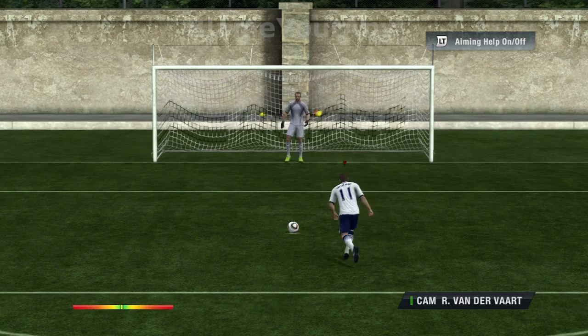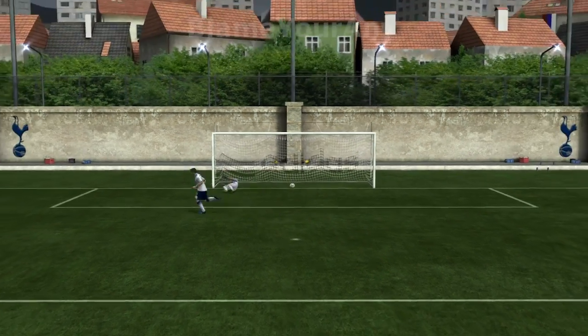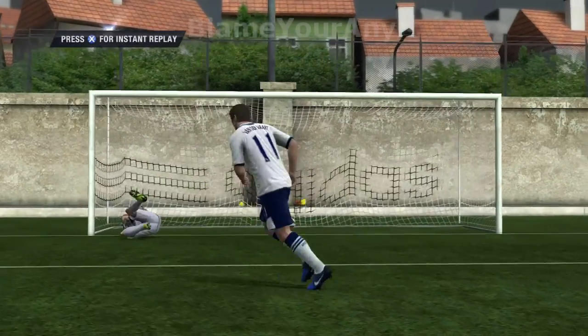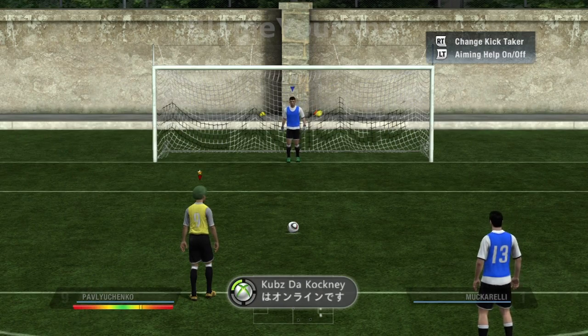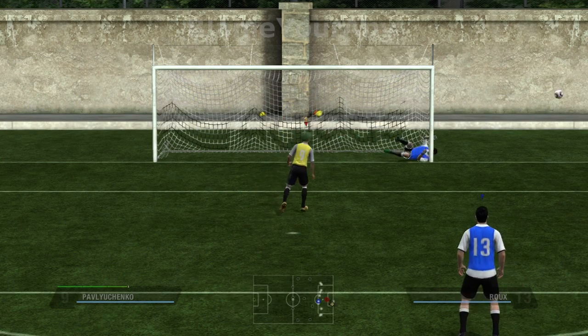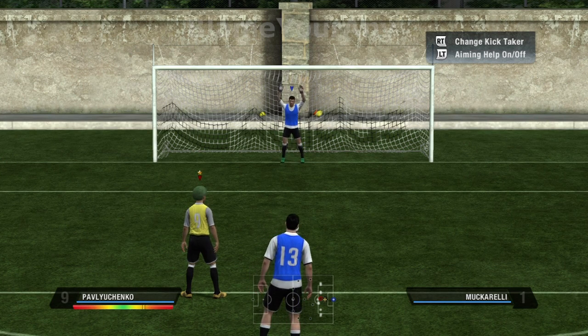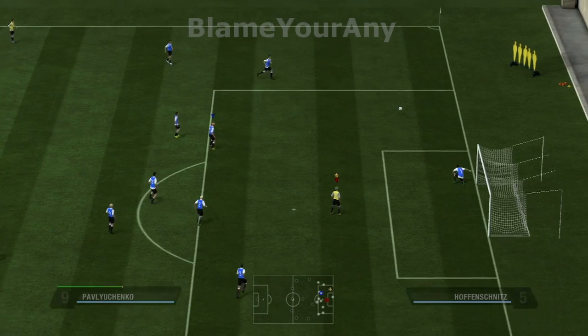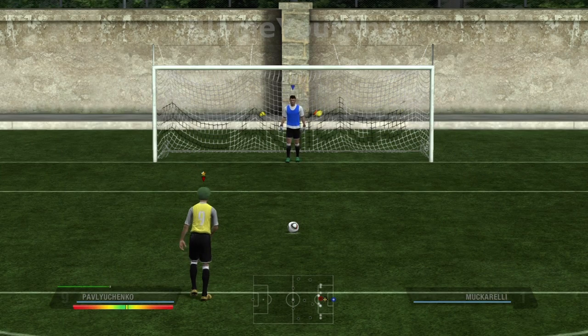These are incidentally the same choices your opponent's goalkeeper has when guessing which way to save the penalty. So if your opponent wants to dive right, they'll move the right thumb stick right. If they want to dive left, they'll move it left. And if they want to guess down the middle, they'll press nothing.